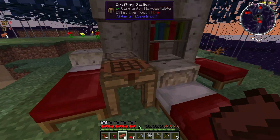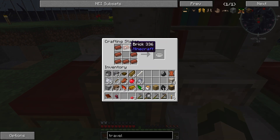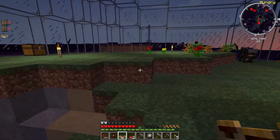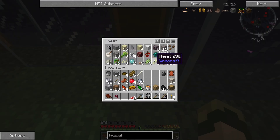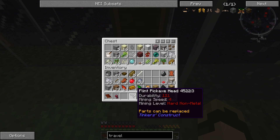Another thing I'm working on right now is I have this pot from Pam's HarvestCraft. I want to make bakeware, and I want to take bakeware, and cheese, and toast, and a mushroom, and make a stuffed mushroom — which is just so filling, and it's got quite the level of saturation on it. So, very good food there. I'm only gonna eat one for now.